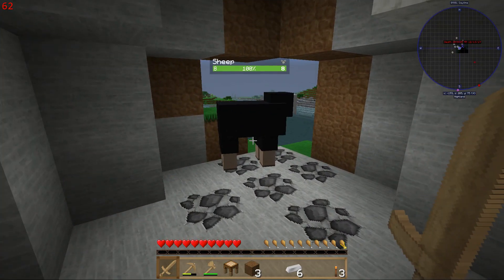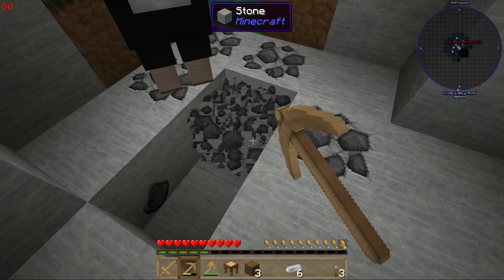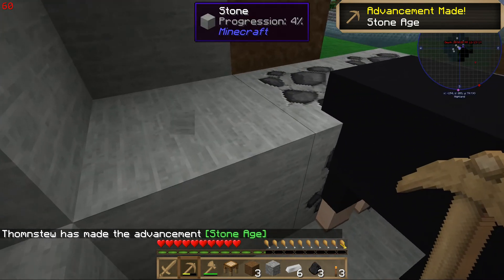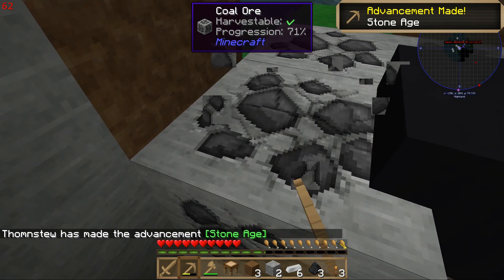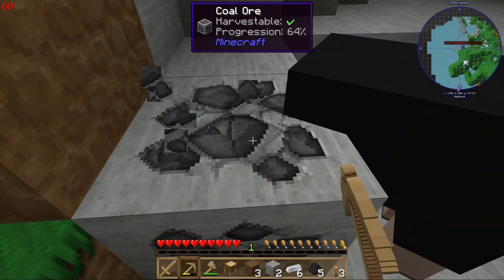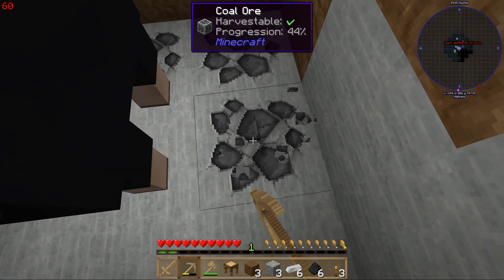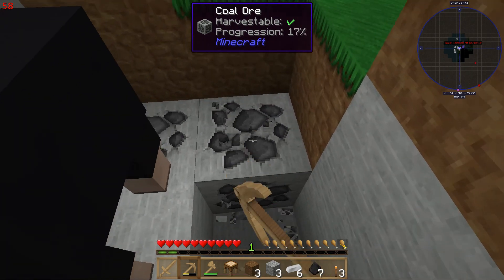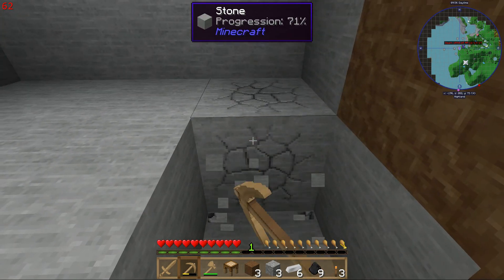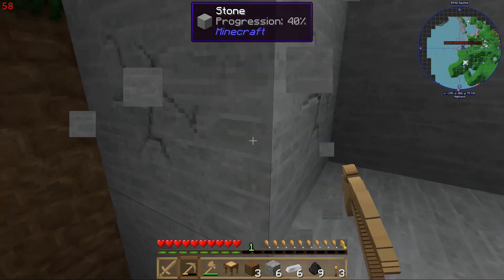A wee bit of a cave of sheep — it's a sheep cave. I like that area down below us because it appears to have a couple of things we're going to need real early. In fact, three things of import we are going to need particularly early — that is, of course, gravel, sand, and clay.